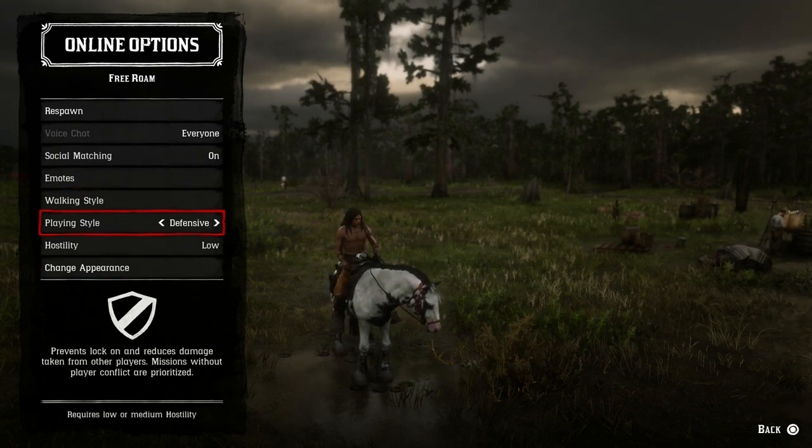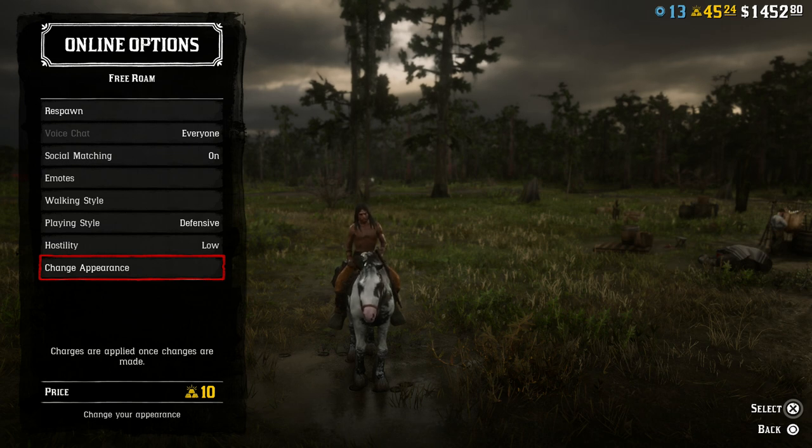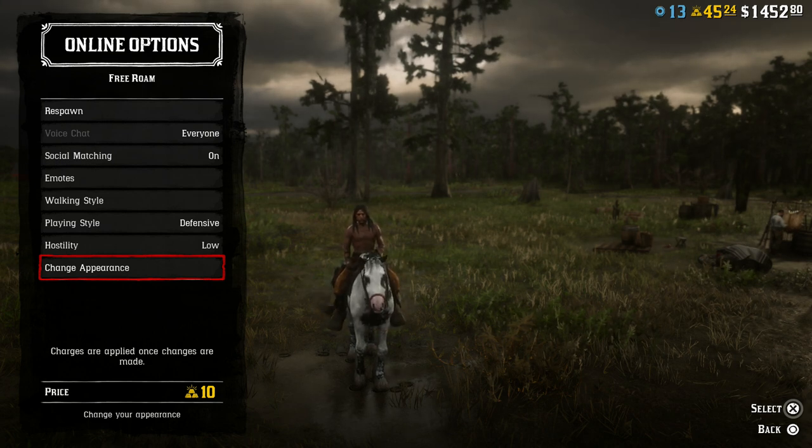This is where your walking style is, but mainly I think a lot of people want to know how to change appearance — and this is where you change your character's appearance. Now, it does cost 10 gold bars to change your character's appearance, so my advice for anyone new just starting out: make a character you like the look of, because 10 gold bars takes a while to get. You would rather use those gold bars for something useful in game.